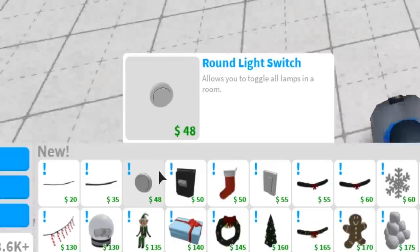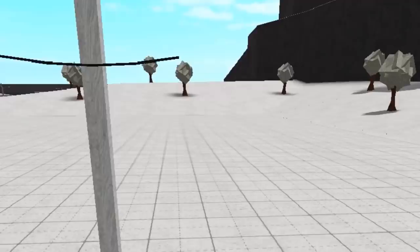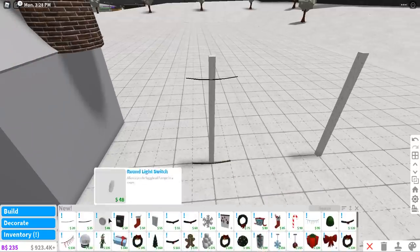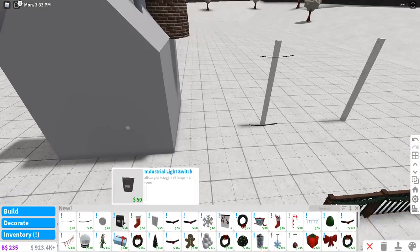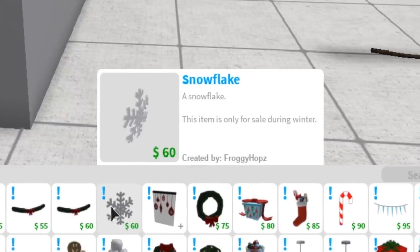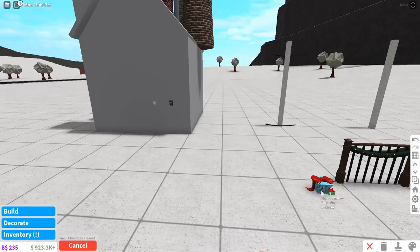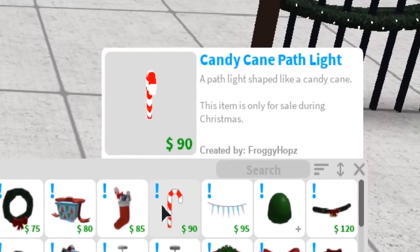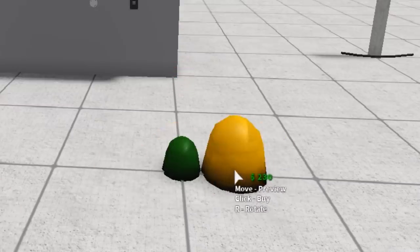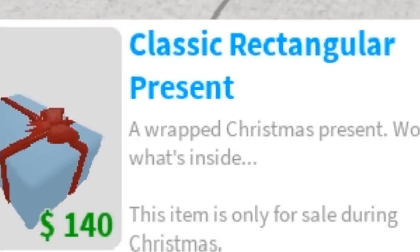Let's go into decorations. We have an ordinary string and ordinary rope — I'm not sure of the difference yet. There are different light switches: round, industrial, and modern. We also have a plain garland, simple garland, snowflakes, festive window decals, simple wreath, small Christmas presents, a wrapped Christmas present, a filled stocking, a candy cane path light, icicle lights, and a large gumdrop — which you can even color. We also have candy cane string lights and snow globes!